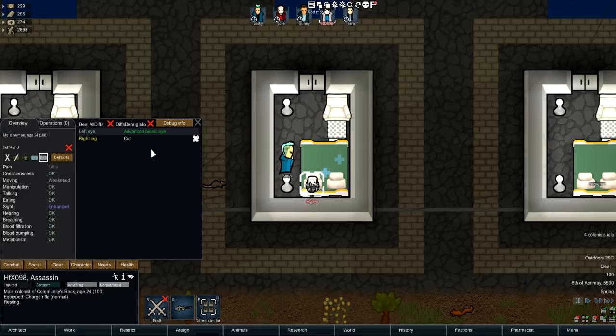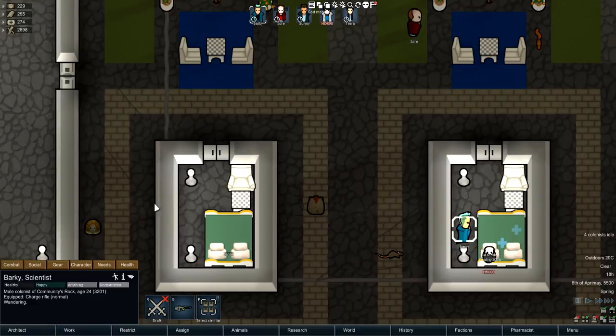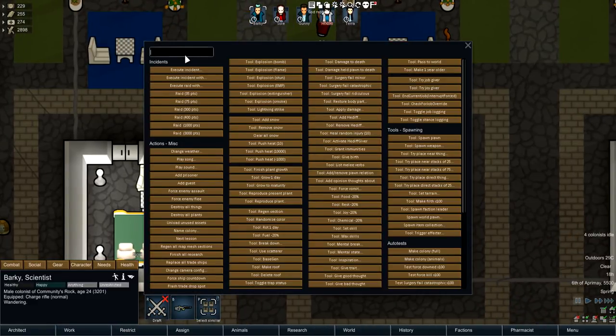That quality of 100 is because his medical skill is incredibly high — like 20 — and he's using Glitterworld medicine. Let me go ahead and set his skill level down to zero to show the difference.